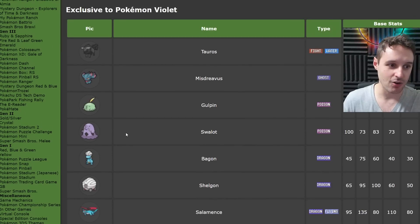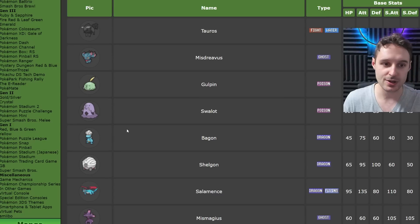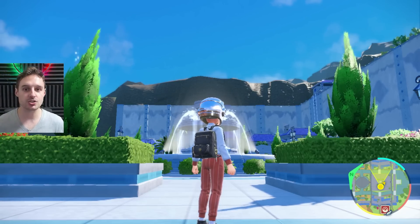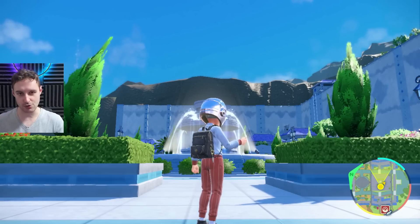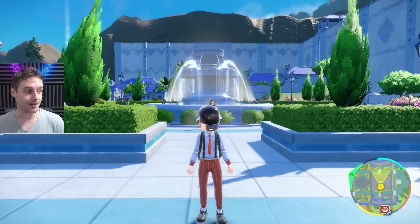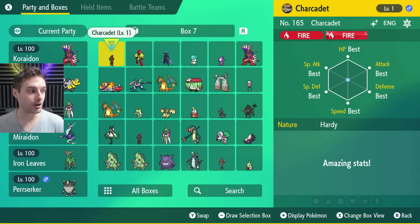You'll be able to get all of these whether you have Violet or Scarlet — it doesn't matter which — and you're going to be doing link trades to get them. This works by doing link trades with automatic systems that run 24/7. You can do them anytime at your convenience throughout the entire week, which is how long this giveaway will run. Just get anything you want as many times as you want. The first thing you've got to do is prepare your Pokemon.